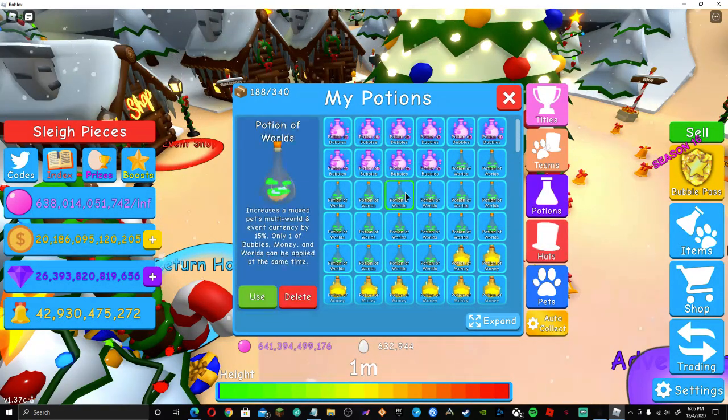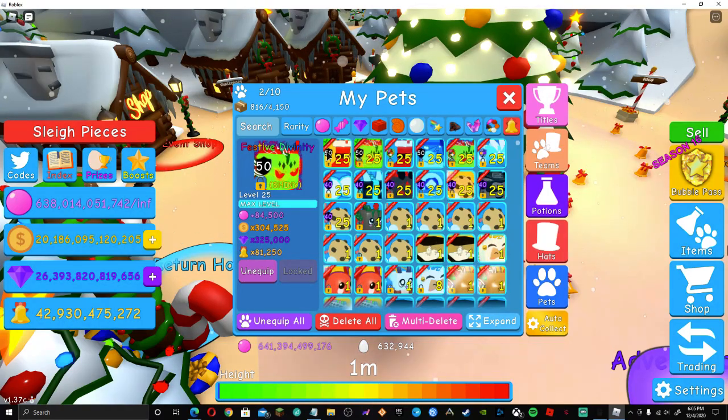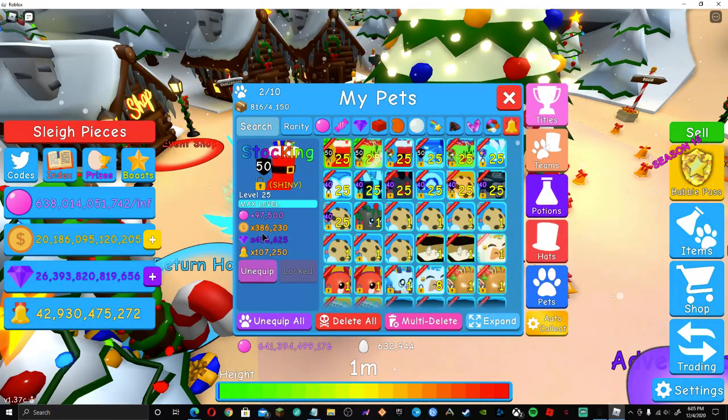You guys also got to remember we're going to max them out with the publishers too — we're going to pick one. Look at the stats guys: 97,500 bubbles for the Stalking Shiny. Let's go ahead and equip that, we have 386,230 coins, 456,000 gems, 107,000 bells. This is awesome, these are cool pets!